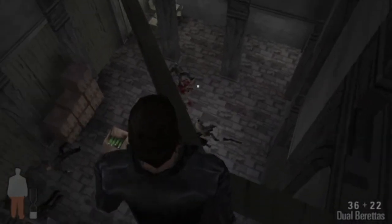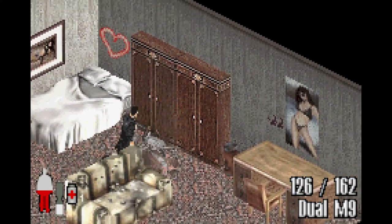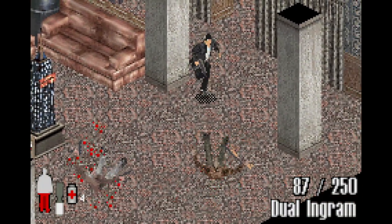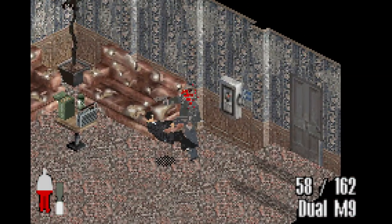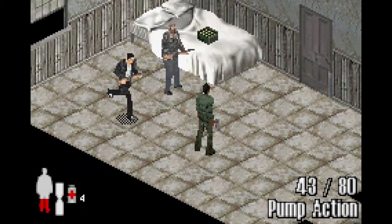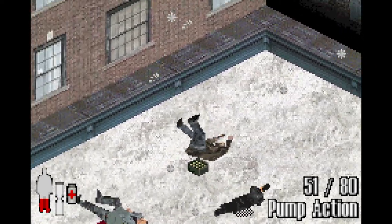One thing that both versions have in common is that platforming is an absolute pain in the butt — accurate jumping is just not possible in an isometric perspective. Outside of shoot dodging, the use of bullet time feels kinda pointless, since it doesn't give you extra time for precise aiming as Max does all the aiming by himself anyway. It basically just slows down gameplay in a way that is neither useful nor fun. The input command for regular bullet time is also annoying because you have to stand still and press R, whereas pressing R while moving does a shoot dodge. And honestly, there's no reason not to just shoot dodge instead, since that is the most effective way of attacking — shoot dodge every time you see an enemy, period. Shoot dodging is the way to success.